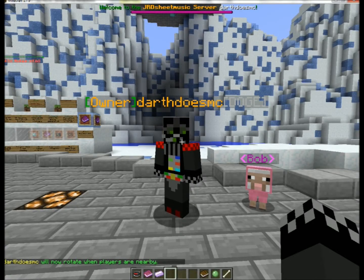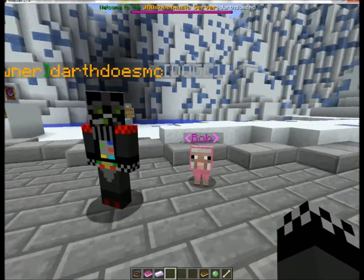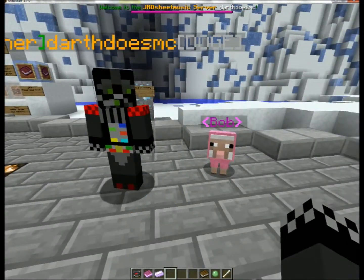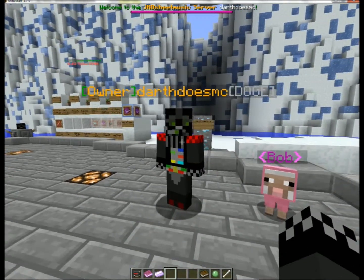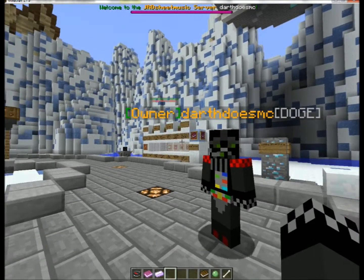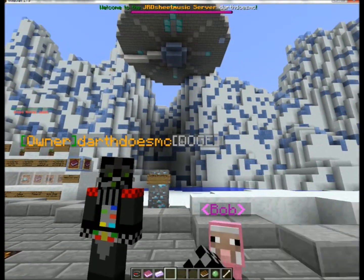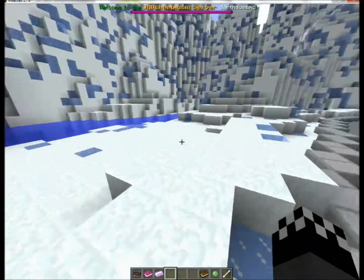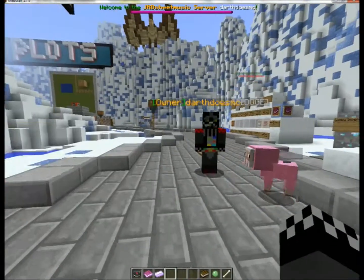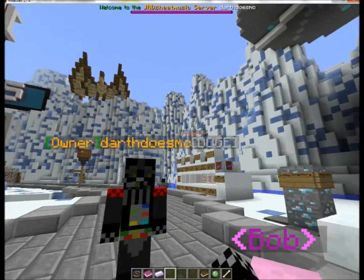Hello and welcome to Minecraft with Doctor's MC. Today me and Bob — Bob the Sheep — will be reviewing the plugin NameTagEdit. This is a really good plugin to help make certain players more definable than another. You can also add suffixes for custom features, which is really nice for the player so they can distinguish themselves from others and their friends.